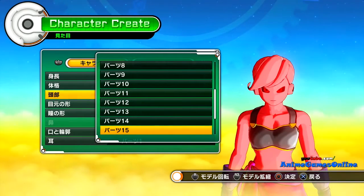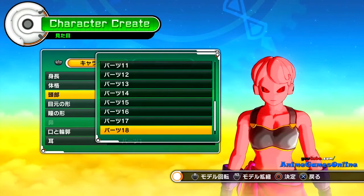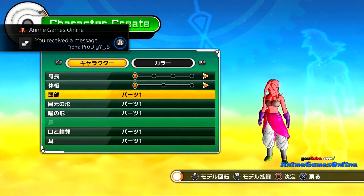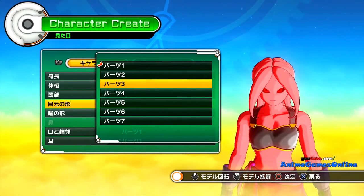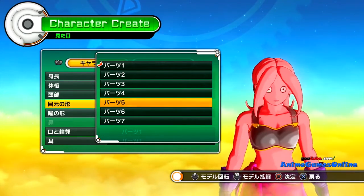Today we're going to talk about the create-a-character. I am very excited to create multiple characters. The way this works is you create your character, and later on if you want to create more characters, you simply gather the Dragon Balls and wish for an extra slot, I believe. My first character is going to be — you guessed it — a Saiyan.